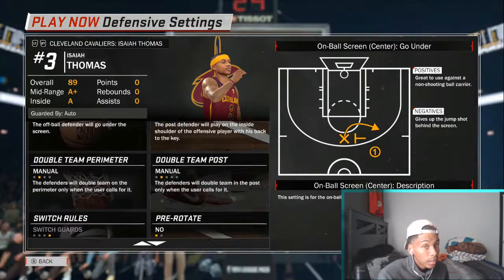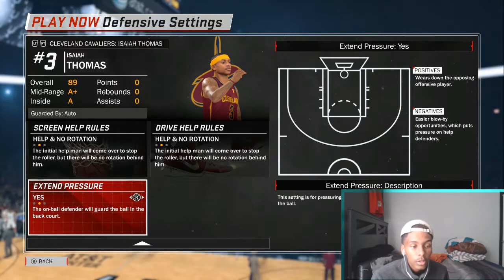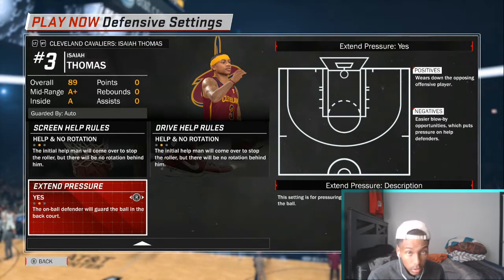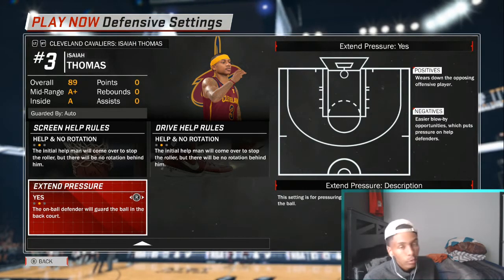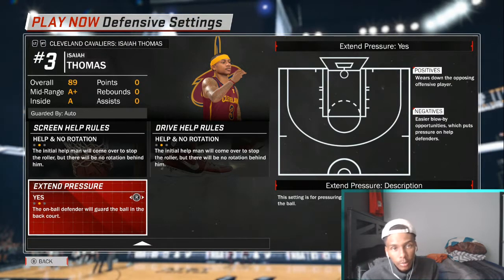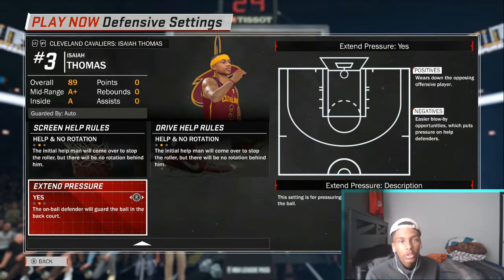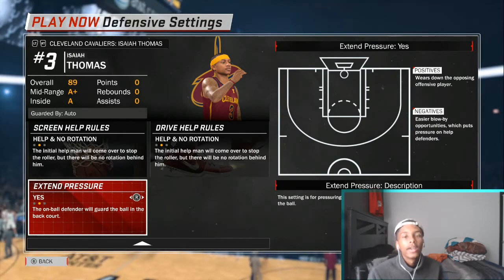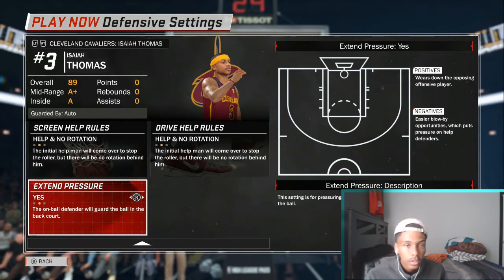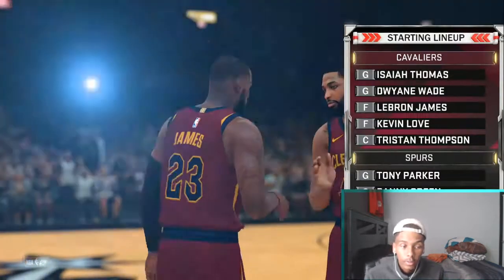If you want to get even more aggressive, put your extended pressure on. This will cause a lot of turnovers because they're gonna try to run up the court real fast past you. When you do extended pressure, the computer will automatically guard full court no matter what — they're gonna think it's you, they'll try to rush the ball up the court, and it causes a lot of turnovers. But against somebody really good, you want to turn that to automatic or turn it off. Turn it on only if they're not a really good player.